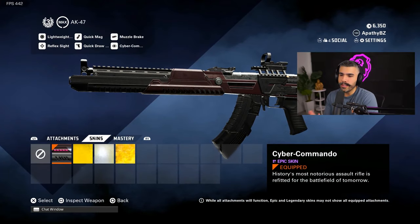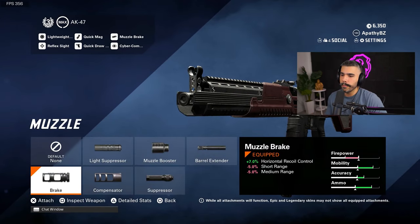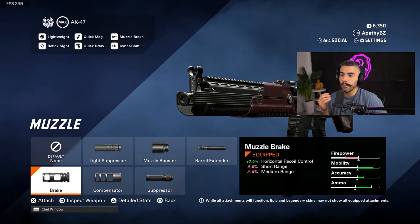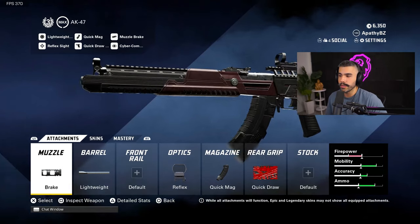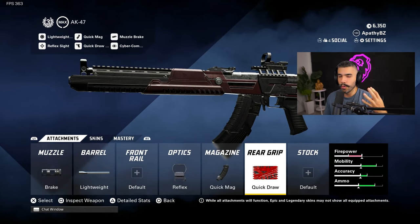Here's the AK-47 class. The attachments are: Muzzle Brake for recoil control — you lose a little bit of damage range but you won't notice it, and you get a huge boost in horizontal recoil control. Lightweight Barrel, Reflex sight, Quick Mags, and Quick Draw, like I talked about.